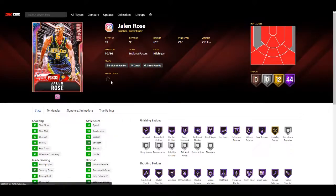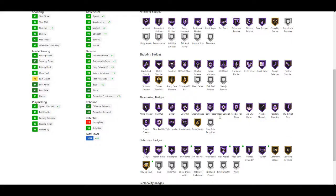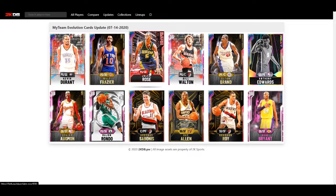Next we have Jalen Rose. His evolution includes plus two three-pointer, plus five speed of ball, plus four speed, plus five acceleration, plus two vertical, plus six strength, plus four interior defense, plus two perimeter defense, plus five help defense IQ, plus five lateral quickness, plus four pass perception, plus 10 steal, plus 10 defensive consistency. No updates to finishing badges, shooting badges, or playmaking badges. Defensively he gets Hall of Fame heart crusher, Hall of Fame intimidator, Hall of Fame pickpocket, Hall of Fame pogo stick, Hall of Fame trapper, and Hall of Fame moving truck. Jalen Rose gets a very solid defensive update - can't really complain, he's going to be even better now.